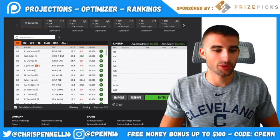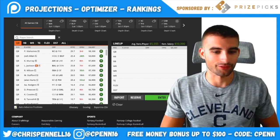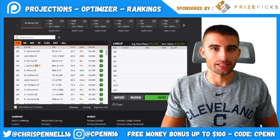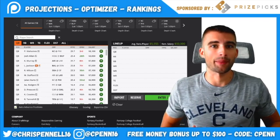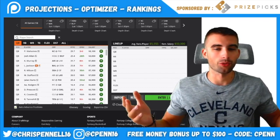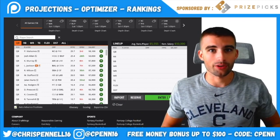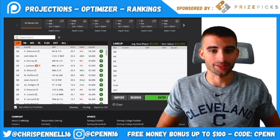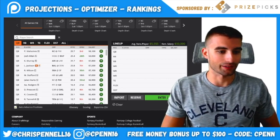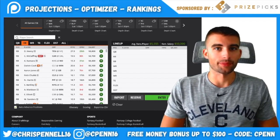In cash games I want to start with the running back position, because quarterback, wide receivers two and three, tight end, flex, and defense are usually last-piece fill-ins. Running backs are the most important part in cash games because they touch the ball the most. I don't want to get stuck with some random $4K–$5K running back I don't want to play — volume is very important in cash games.